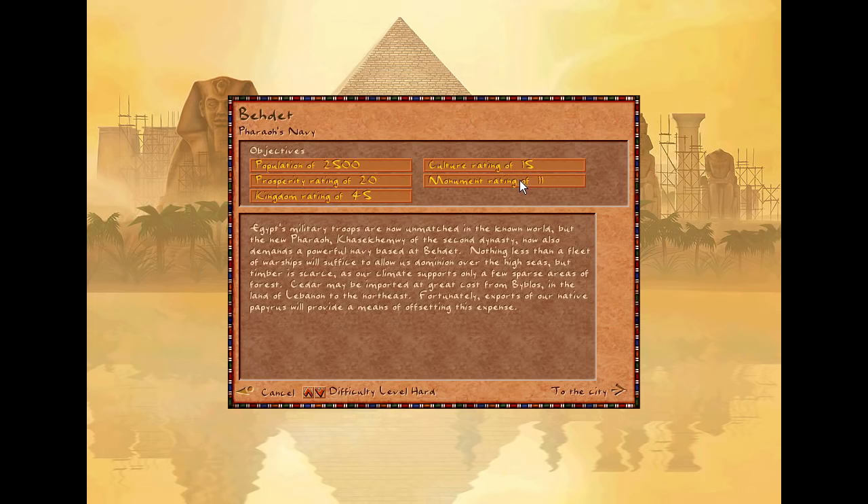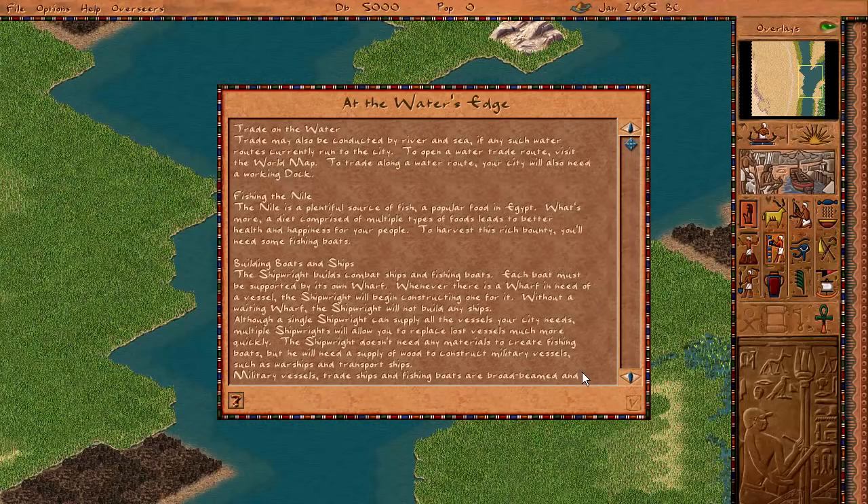If you did the other mission, you'd make basically another monument on top of that. We're gonna get attacked a little bit. Trade may be conducted by river or sea - to open a water trade route you have to have a working dock. If it's a land route, they will simply walk over to where the trade route is required to be. They will walk to each storage yard and trade as necessary, with a limit of how much they trade - I think it's like 800 goods. If it's a water trade route, they start at the shipyard and you have one worker who trades between the storage yard and the dock.